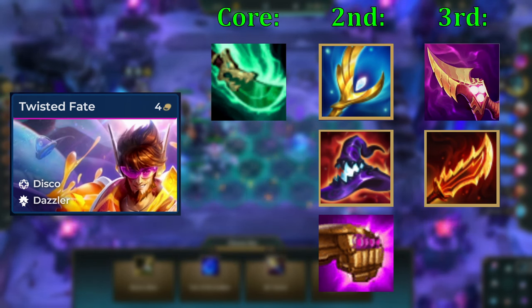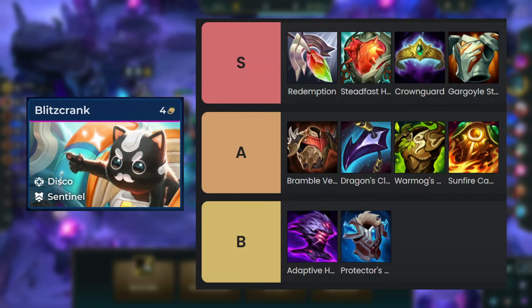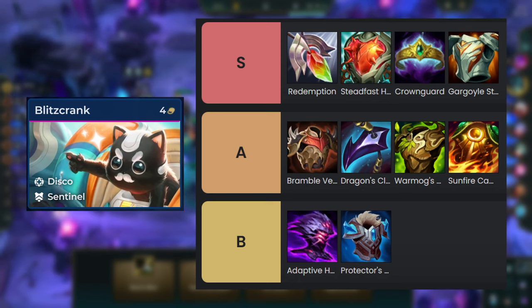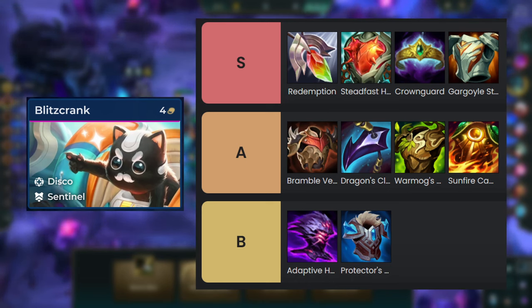After you have made TF's items, we want to make items for Blitzcrank. He wants tank items, but the ones on him will be different than other tanks. Here is the tier list of his best items. One thing to note is that Ionic Spark can also be placed on Blitzcrank; however, since Sigs will shred MR of enemies with a spell, Ionic Spark might become redundant in the late game, so only place it on him if you slam the item in the early game for power and you find Blitzcrank in the earlier parts of the late game.